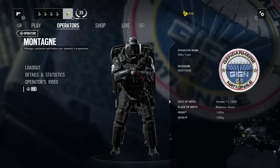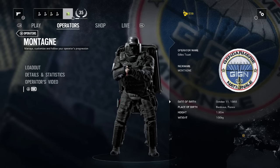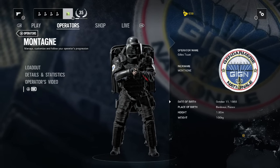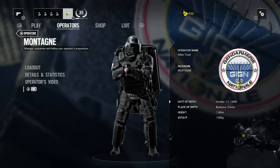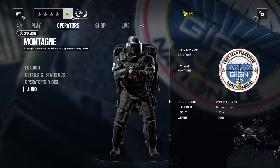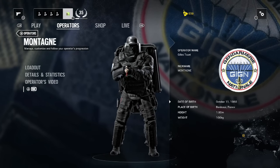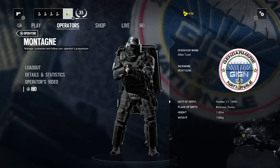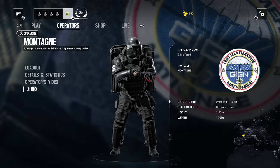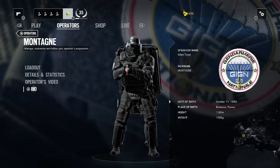That's everything to know about Montagne. He's a more defensive class — use him in tandem with other players. Overall he's pretty solid; just watch out for Kapkan's devices on the floors, Nitro Cells, and also smoke, because you might not get out of a gas cloud in time. Other than that, if you're facing forward with enemies in front, you're well defended. He's an awesome class, especially used well with teammates, as you can draw fire and help your team get kills from shooting out from behind you.